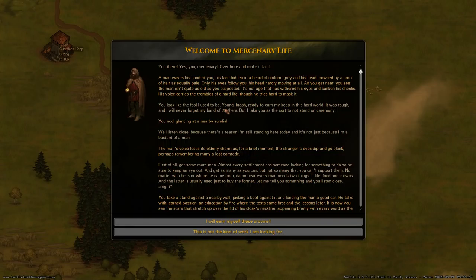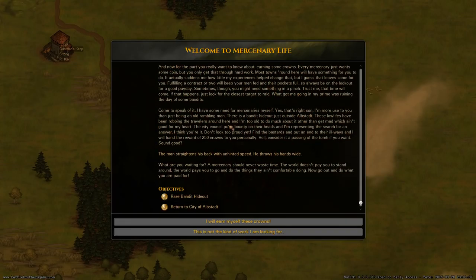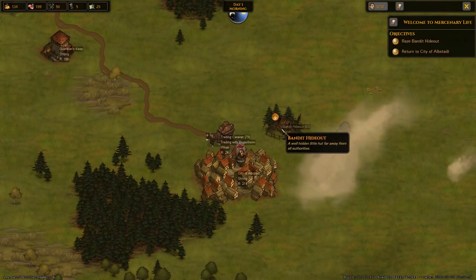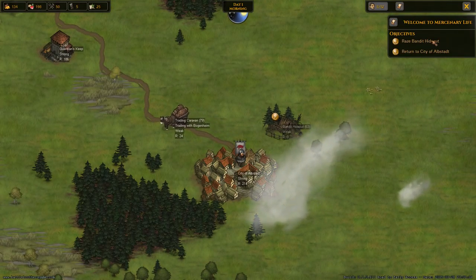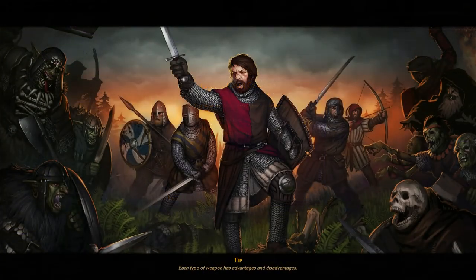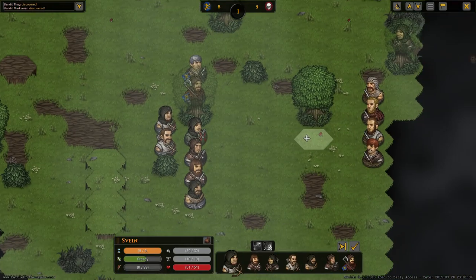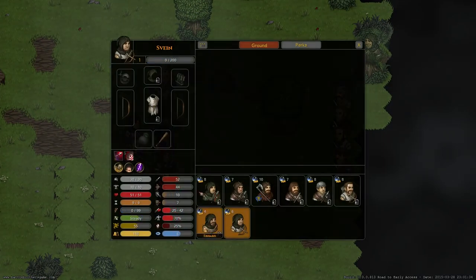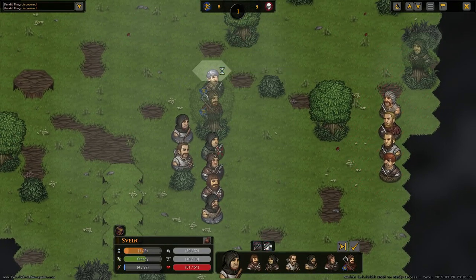Here's our first assignment - our first mercenary contract. I won't read it out loud but the text gives context about the world and hints about what to do - get new men, get equipment and so on. I'll skip that to keep this from running too long. He gives us a contract to erase the bandit hideout right next to the city. We head over to fulfill our first contract and see who survives the baptism of fire.